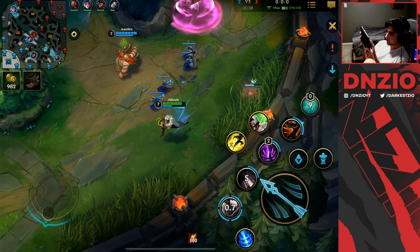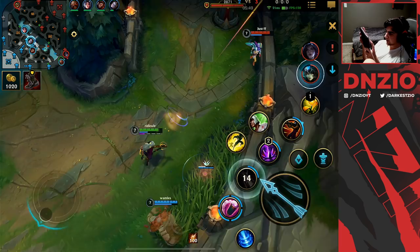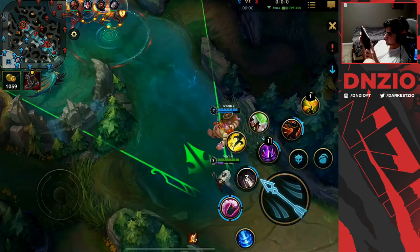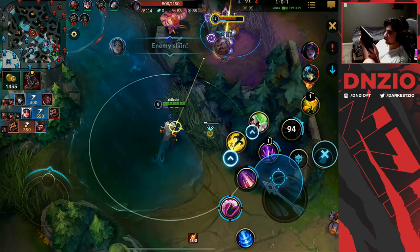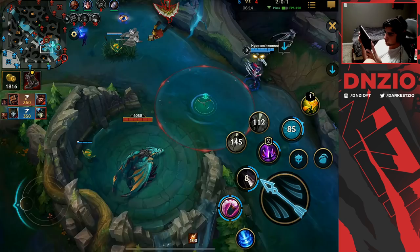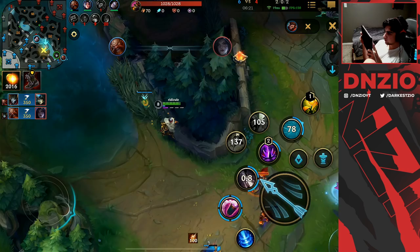Against this Kaisa, I canceled her recall so many times. I decide to use my ultimate and predict Lucian — I actually predicted him to dash over that wall, but he actually flashed right into it, which was beautiful. You can't tell me that wasn't the cleanest prediction literally ever. I bet he was like, what the hell was that aim?